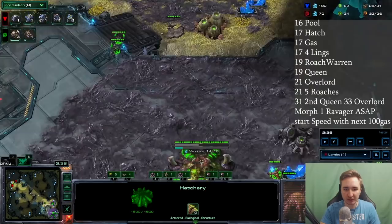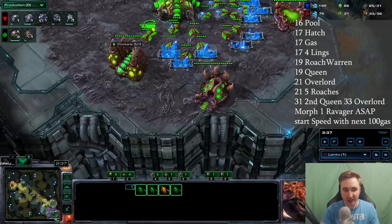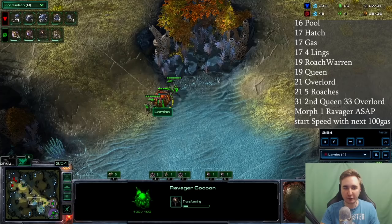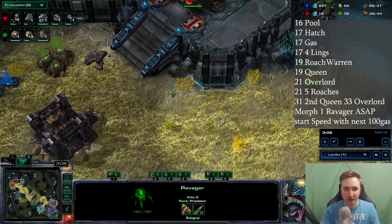We're making five roaches: two from the main base, one from the natural, one more from the main, one more from the natural. At 31 supply we start the queen after the five roaches, keeping all three drones in gas. The moment you have 75 gas, the roach furthest forward — without blocking others — morphs into a ravager. Drone up behind this push.